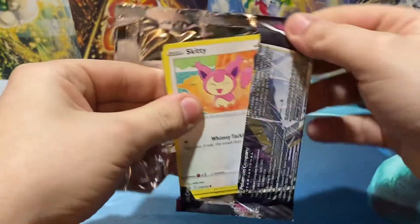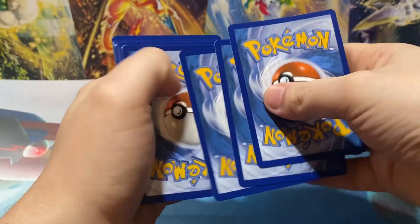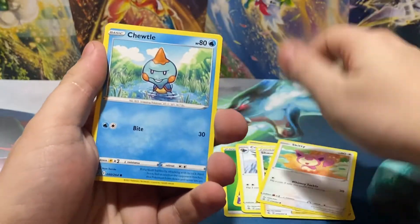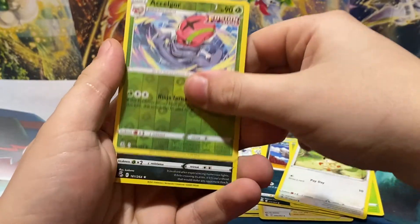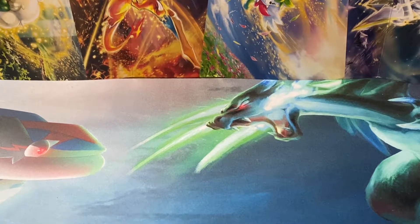All right, last pack here of Evolving Skies. And then from there we're going to move on to three packs of Brilliant Stars that came in the Leafeon Blister Pack — or the Leafeon three-pack Blister Pack, whatever you want to call it. Dew Piter, Meowth Reverse, a Selgore, and a Galarian Obstagoon Hollow Rare. There we go.